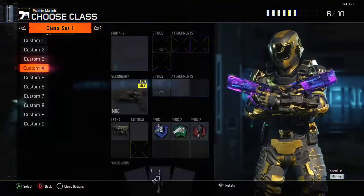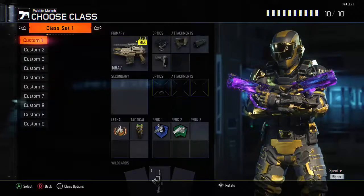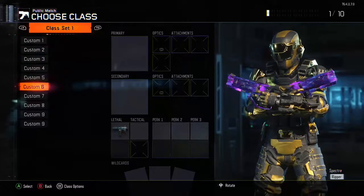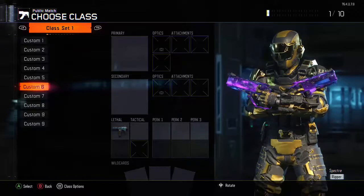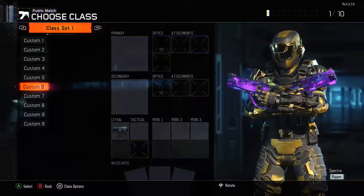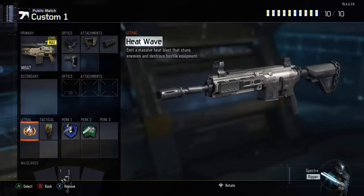Let's scroll down — there's the Banshee, and there's the Peacekeeper we got earlier. Now for the infinite Ripper and double specialist glitches: for the Peacekeeper method, I clicked on the Annihilator and got the Peacekeeper. If you go left instead of pressing A on the Peacekeeper, it gives you the Heat Wave. To use the infinite Ripper: equip the Ripper, go in the game, wait until Heat Wave and Ripper are up at the same time, use your Ripper — then the game thinks the Heat Wave is a Ripper and since you haven't used the Heat Wave, you can use the Ripper over and over.